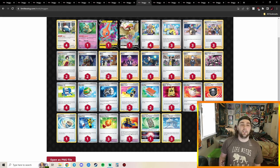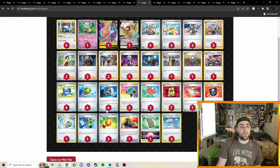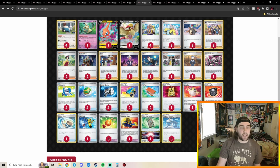In 7th place we have Snorlax Stall — a deck I didn't expect at all to make top 8. This deck got a lot better with Counter Catcher and Luxurious Cape. Luxurious Cape gives a non-Rule Box Pokémon +100 HP, and if it's knocked out by an attack your opponent takes one more Prize card. Snorlax already has 150 HP, so with Cape it's at 250 HP — a lot of decks right now struggle to reach that number.